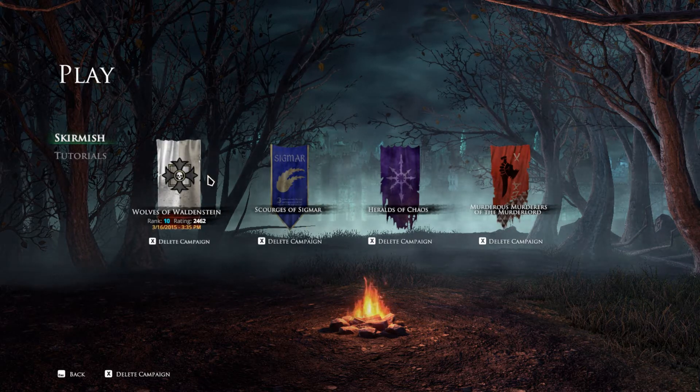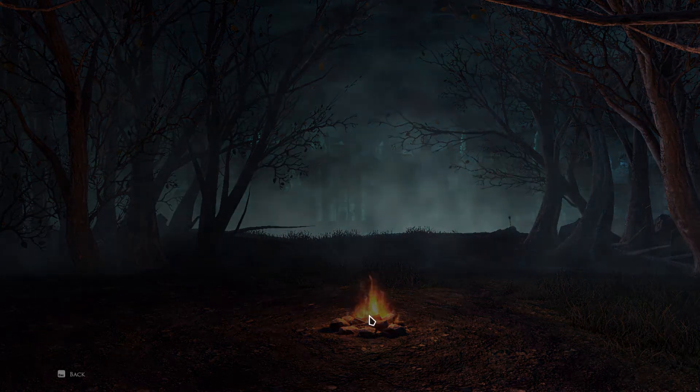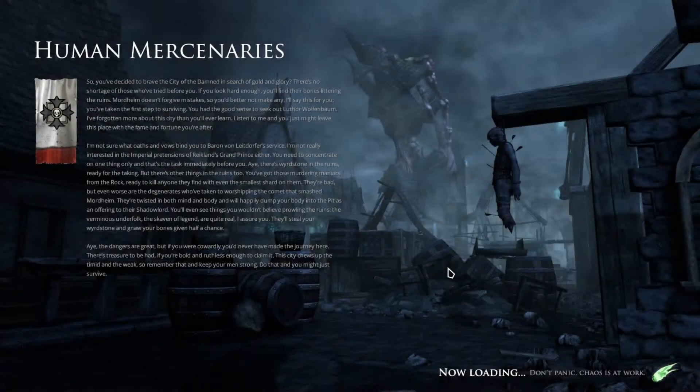There are four different factions you can play right now, as you can see. We're going to go ahead and just play with the Wolves of the Waldstein — it's basically a human faction — so we'll take a look at that right now.